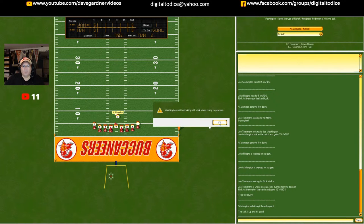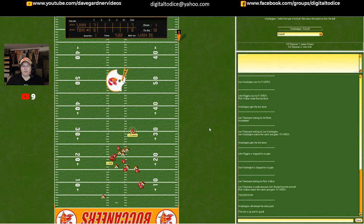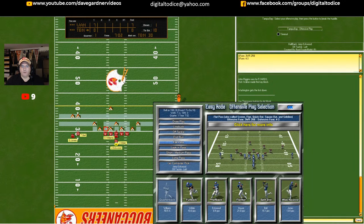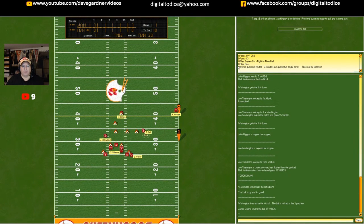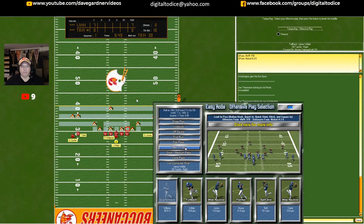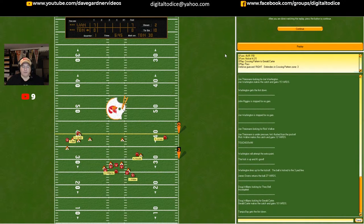Washington kicks off, Owens brings it up to the 30-yard line. I need to do some passing here. Let's go three wide receivers and try a flat pass to the split end — see if Williams can get the ball to somebody. That looks incomplete — looks like it missed him. Let's go four wide receivers this time — a look-in pass, a short-medium pass to the wide receiver. Doug Williams makes the catch for 10 yards and a first down.